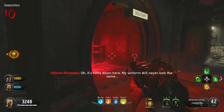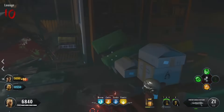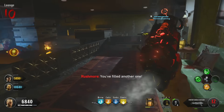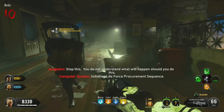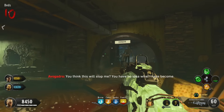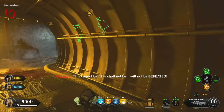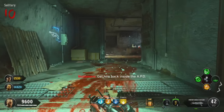Head towards your next soul box — this is basically rinse and repeat except the Avogadro gets more and more scary. Remember to activate each soul box by holding Square, fill it up, and you'll get a completion quote warning you about the electricity. With your third one done, be very careful where you run because multiple points are now filled with electricity. Fill the fourth and final soul box as well, and once done and you've successfully dodged the Avogadro, head back to the APD room — I recommend running there straight away.